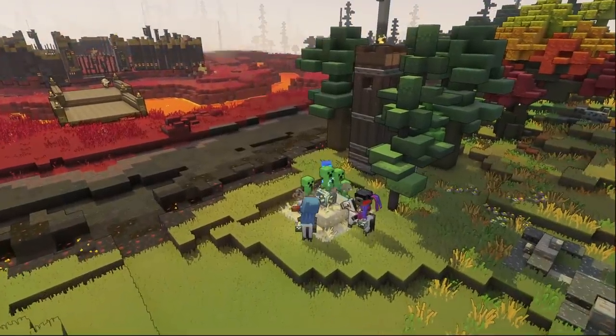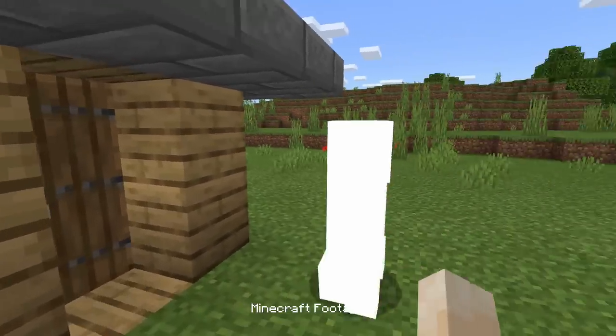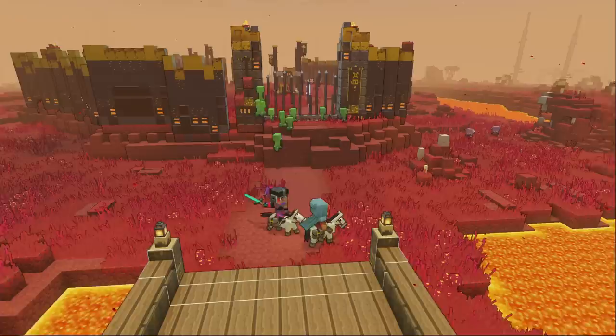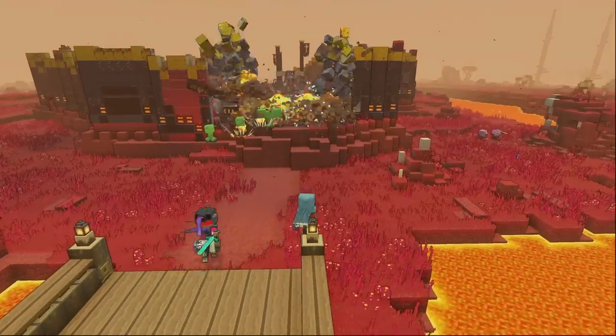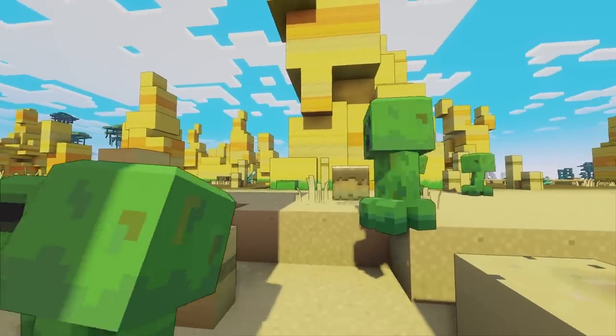Because when you see creepers, you're scared of them and you kind of want to run away. We needed to keep that — it explodes when it gets near something. So we worked that into the mechanic, but by keeping the texture, proportions, making sure we maintain its iconic facial features.